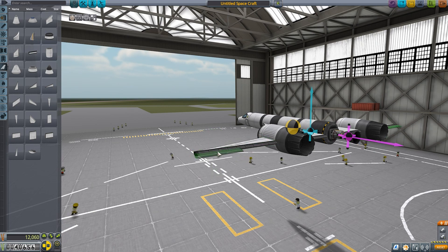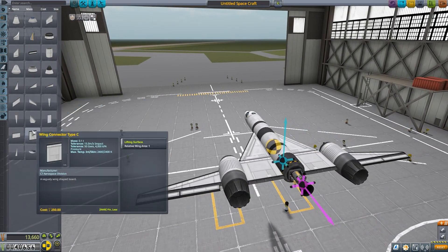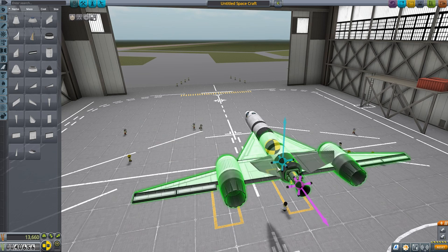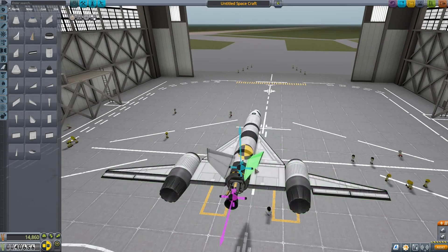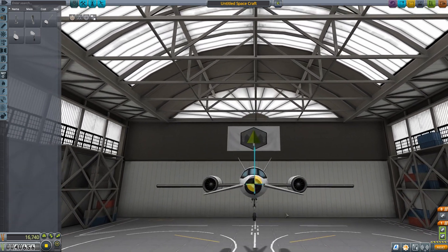First, I want to add larger wings for more lift and a good spot for ailerons. I add angled tail fins and angle them so they can control the craft on multiple axes. I correct the center of lift and mass issue with a small control wing on the front of the plane. Next, I'll add the landing gear and we're ready for launch.